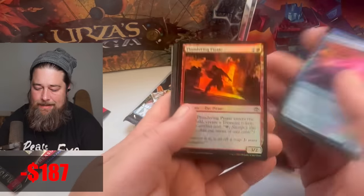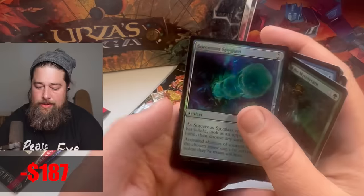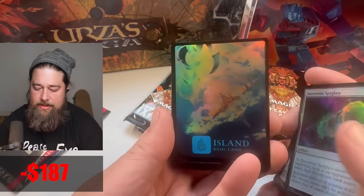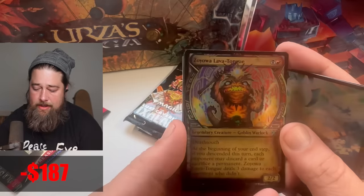What do we get here? A bunch of random foil commons and uncommons, nothing of note. Sorcerer's Spyglass — first time it's been down to uncommon, which is nice. That's notable. That's the kind of card that should be uncommon. Let me know what tier rank you'd give these lands compared to other ones.